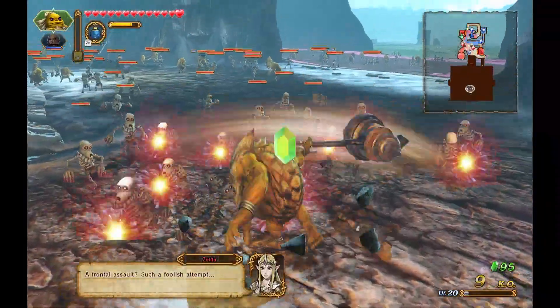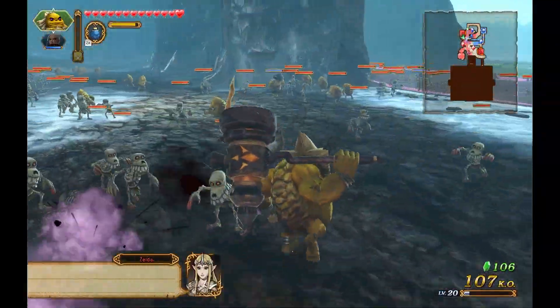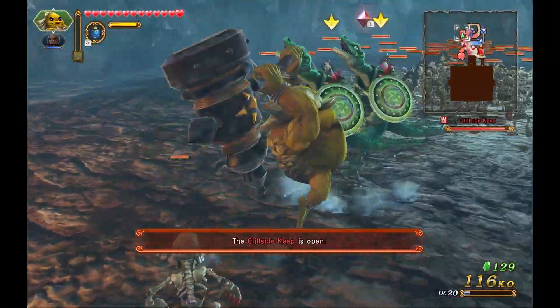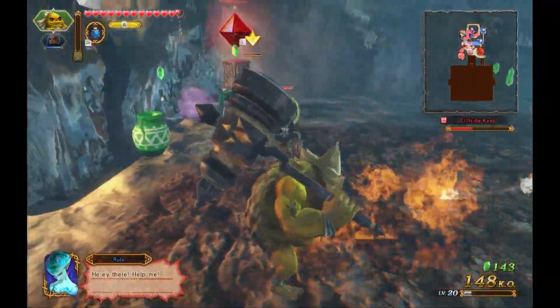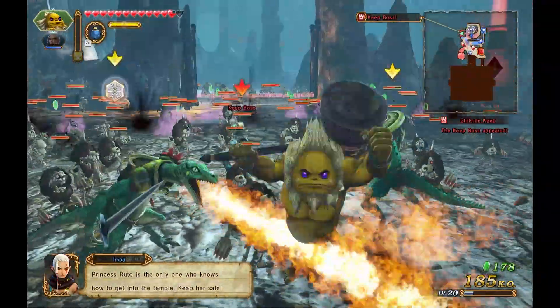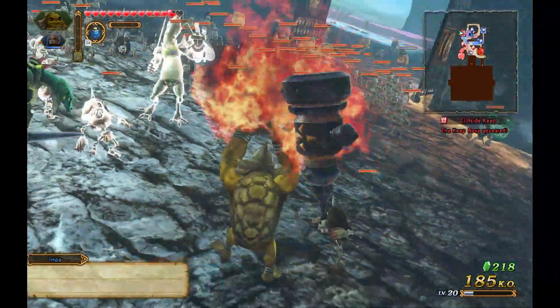As usual, I might be going too fast for the Missus to keep up. Looks like Zelda is telling us 'Ha ha, you're trying a front-row assault? That's a bad thing.' But we're smarter than that — we're just going to deal with all of this. Oh, Ruto is in trouble again. Let's see — how about a special Musou attack?